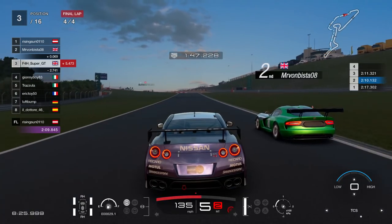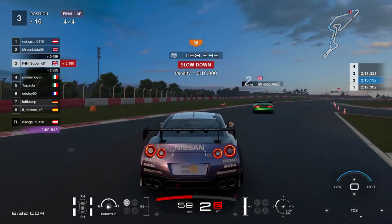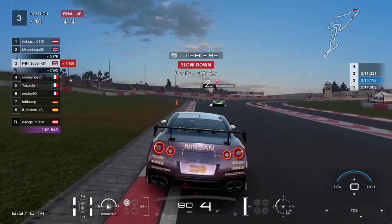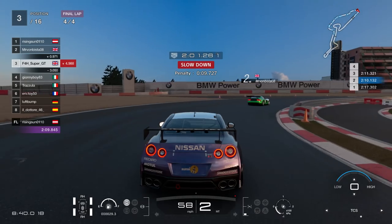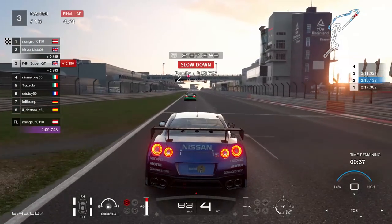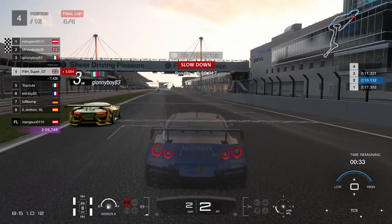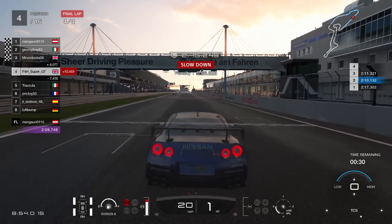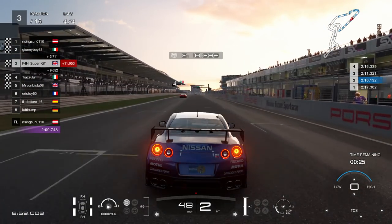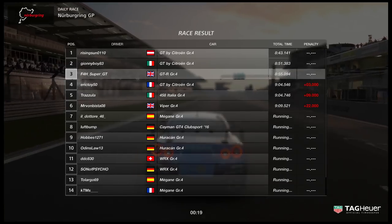Into the chicane, up the inside — we make contact and I'm going to get a penalty for that. Later the exact same thing happens the other way and the other guy doesn't get a penalty, so there is inconsistency and it is frustrating. He crosses the line in second; I slowed to serve my penalty and went down to fourth, eventually recovering to third. The Viper guy had 22 seconds worth of penalties and finished ninth.